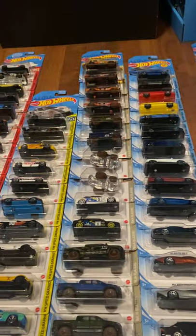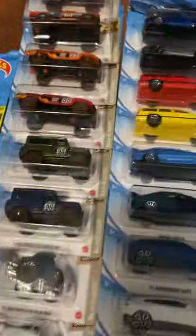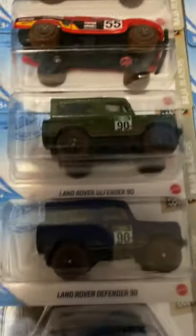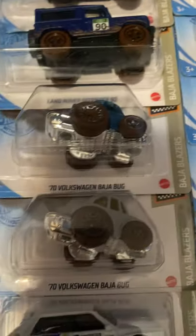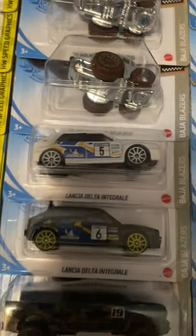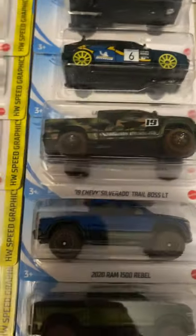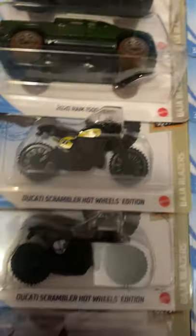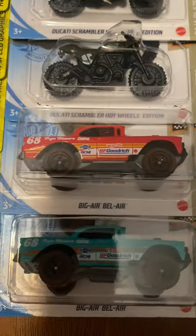Next series is Baja Blazers. We have the '70 Dodge Power Wagon — also a red edition — from yellow to orange. Off-Road Truck from orange to red. Land Rover Defender 90 from green to purple. '70 Baja Bug from blue to flat gray. Lancer Delta Integrale from white to black. There was also a Kroger exclusive 2019 Chevy Silverado Boss LT — this one also had a Zamac and a red edition. 2020 Ram from blue to green. Ducati Scrambler from Moon Eyes livery to military livery. And the Bel Air from red to teal.